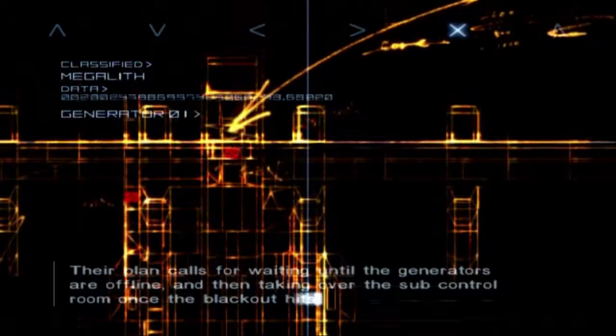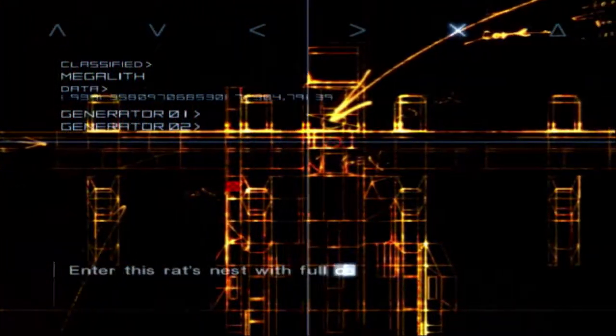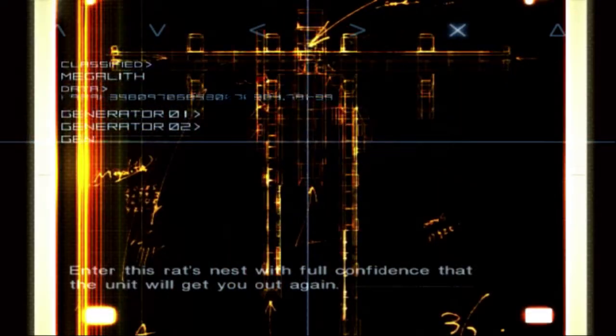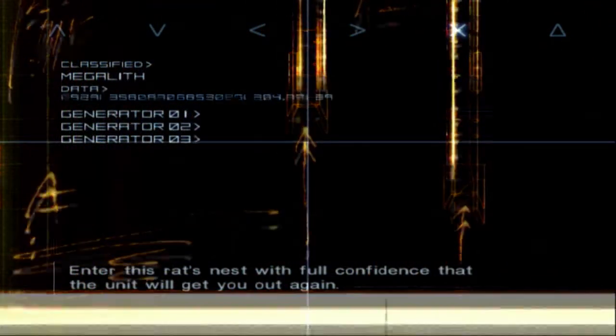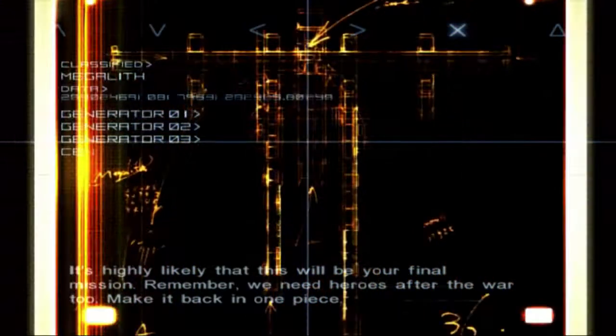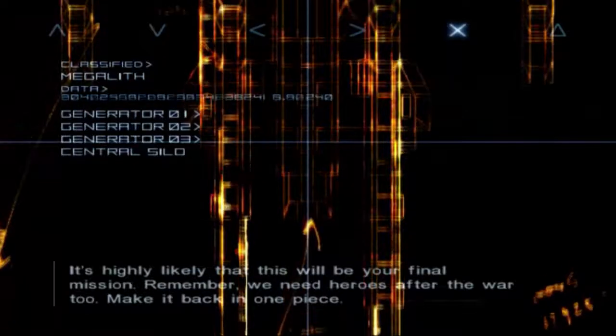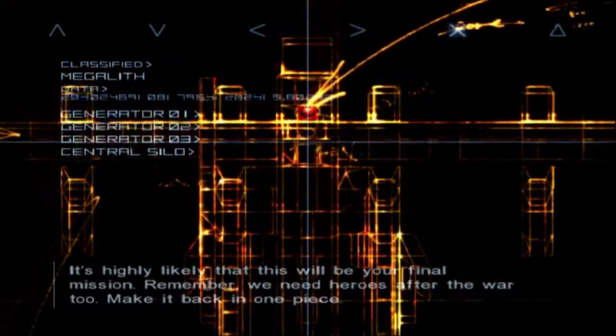Their plan calls for waiting until the generators are offline, and then taking over the sub-control room once the blackout hits. Enter this rat's nest with full confidence that the unit will get you out again. It's highly likely that this will be your final mission. Remember, we need heroes after the war too. Make it back in one piece. Dismissed.